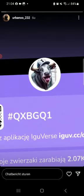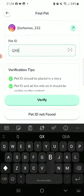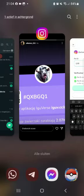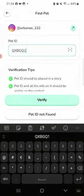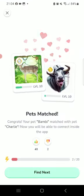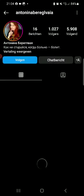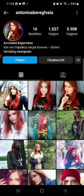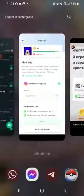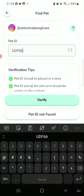We're going to go to Urbano and press this button. We'll see his story — the code is QXBGQ1. You can see I'm doing this and getting some energy. It shows 'you've matched' — I'll give him a thumbs up. You got an animal, go to the next one. You can do this to get experience.